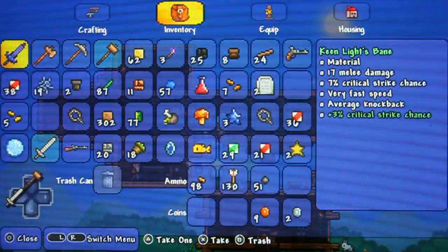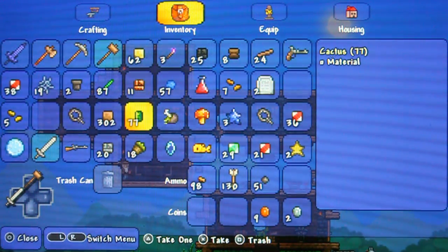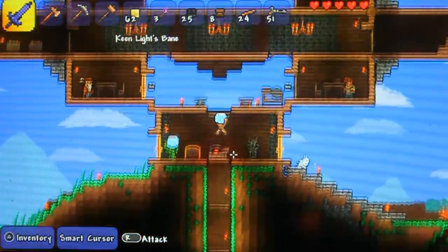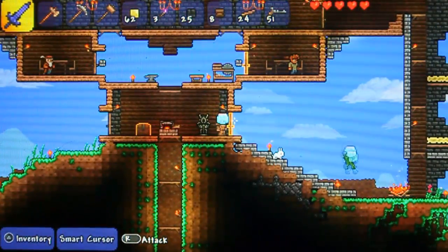We've got a new sword — he gave me Keenlight's blade. We have a flintlock pistol, we've got mana crystals, shackles, and we can even summon a pet slime which is pretty damn awesome. So I'm going to let him show me some cool stuff and hopefully we're going to get some awesome stuff done in this episode.